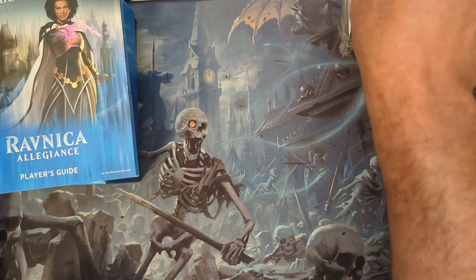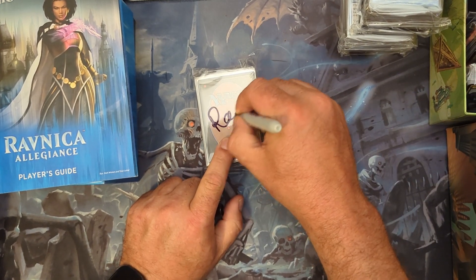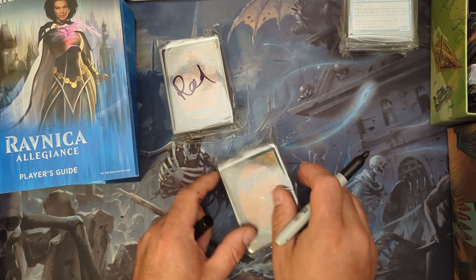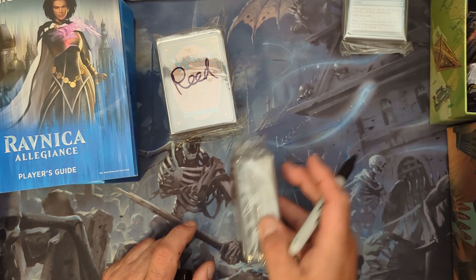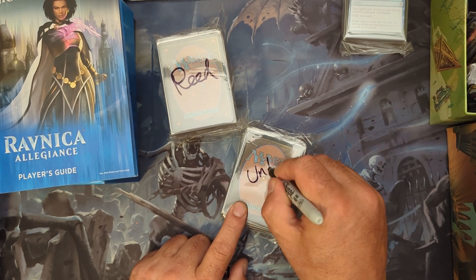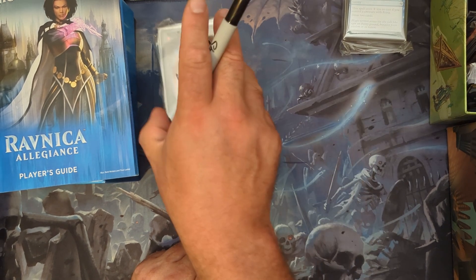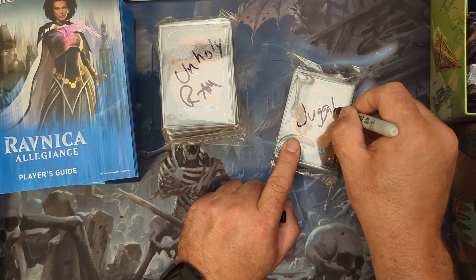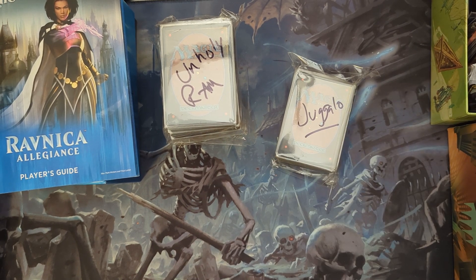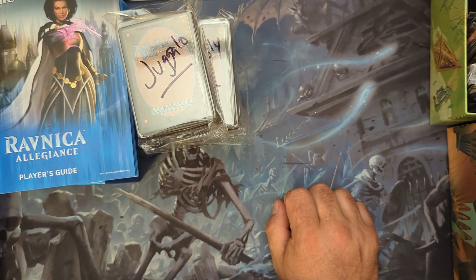Reed, you get two repacks. Reed gets two. Unholy Ram gets one, and Juggalo's loser pack gets one as well. Thanks for playing guys — this is Editor Jay and I'll see you in the next one.